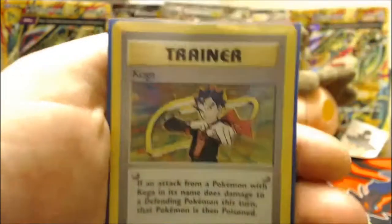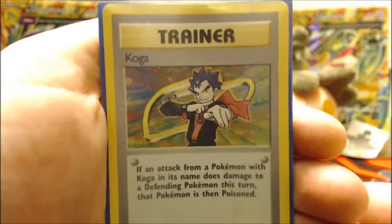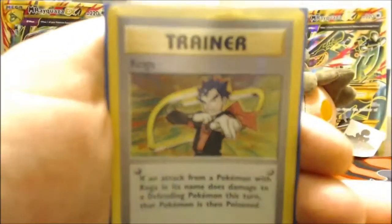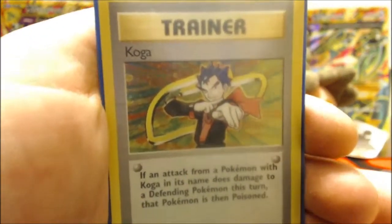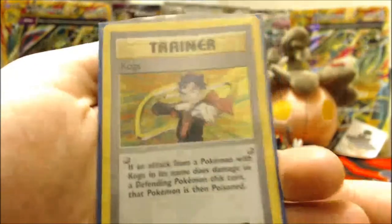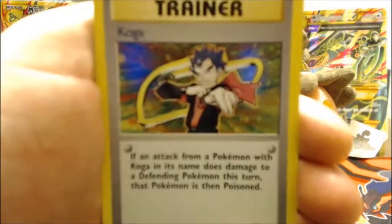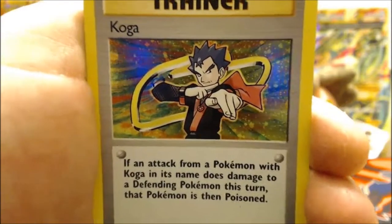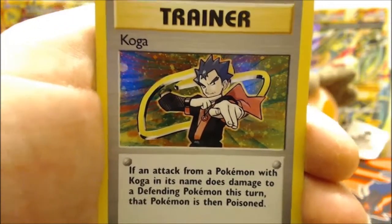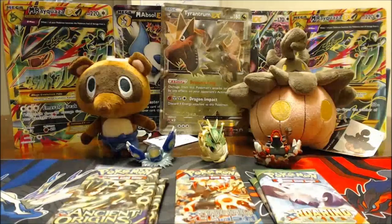The third old card is a holo foil Koga from Gym Heroes. I'm going to take it out of the sleeve so you can see the holo pattern on the bottom. I love that bubble holo — I really wish Pokémon would go back to it. It's my favorite holo pattern they've ever done.